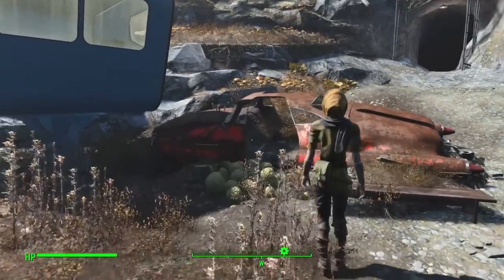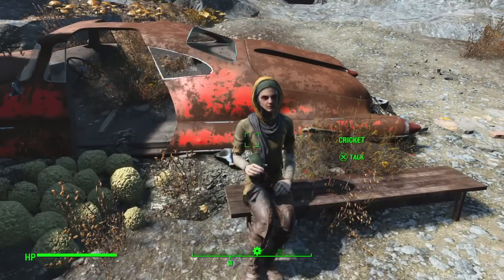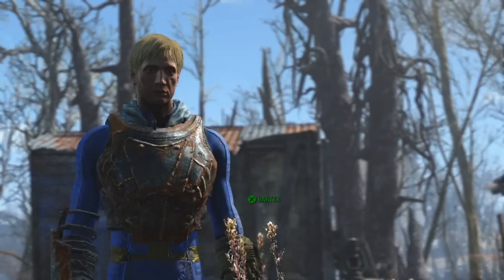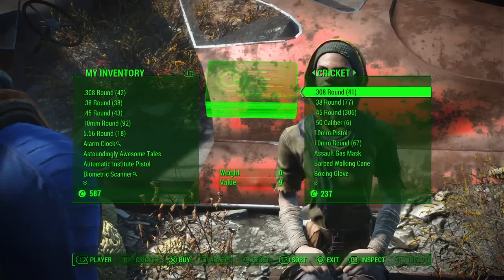So once this person spawns, you want to go talk to them. Here's Cricket — she's kind of crazy. This is the best location to find Cryolator ammo. You could get it from your dog at the beginning while trading, but this is the best way to buy it.